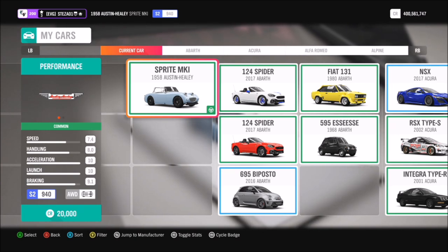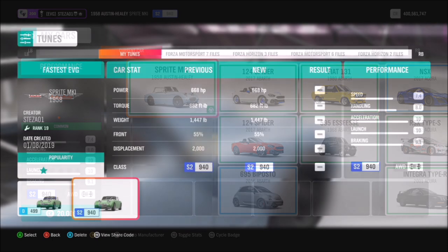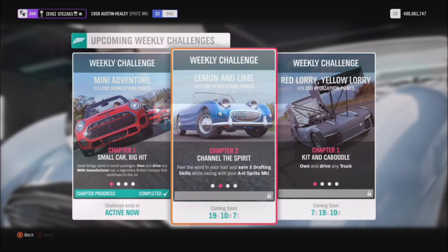This is the car in question — you can pick it up for 20,000 credits, or I'm sure you can always find one in the auction house a little cheaper if you have a look. I have created a tune for you guys to use; you don't have to use it but it should help you out with the challenges. The share code for this is 166980393 and that's available for everyone to use.